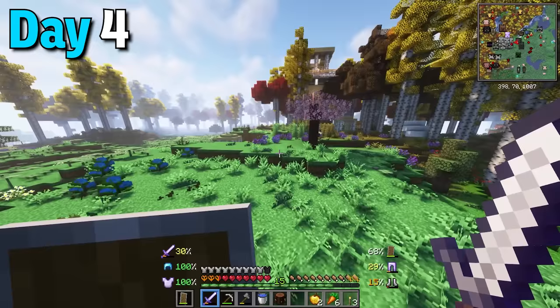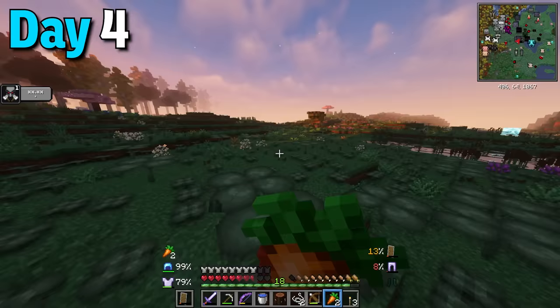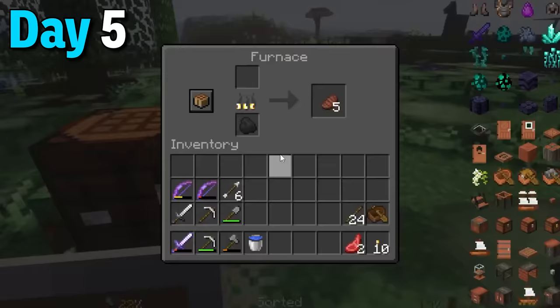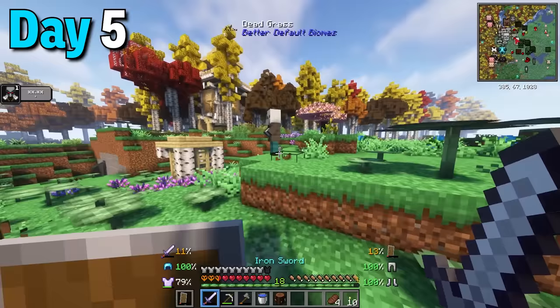Now that I was better equipped I went to ruin this pillager outpost, but they were still kinda strong so I retreated, made a sleeping bag and went to sleep. Day 5 it was time for a different strategy. I mined some cobblestone to make furnaces and chopped down a tree for sticks. I needed to cook more food and remake some iron armor. Once I stocked up I went right back to the outpost - this time with no mercy.